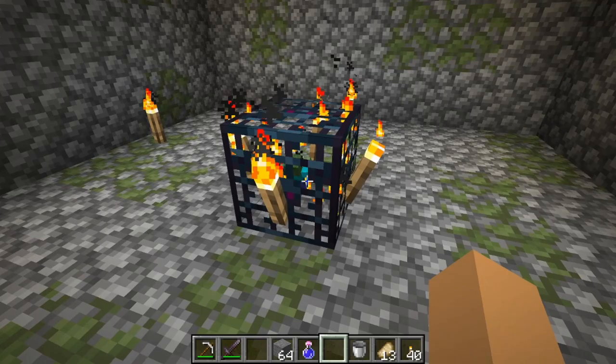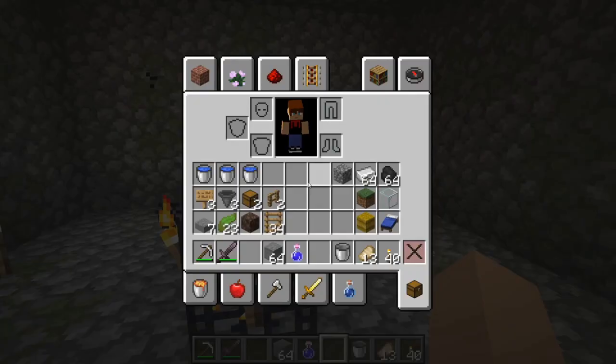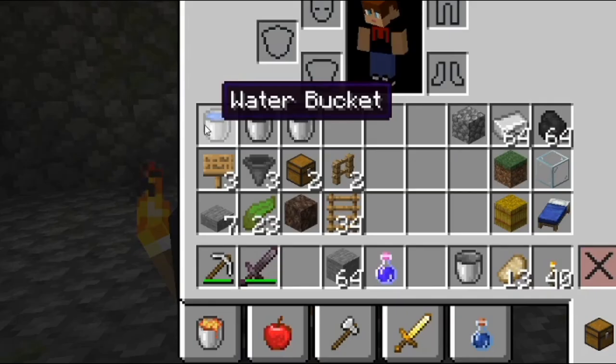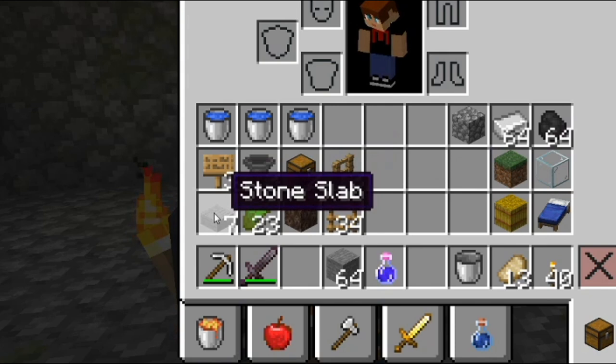What you first need is of course a zombie spawner. And what else you need are some materials. In this case you need 3 water buckets, 3 signs — it can be any wood — 3 hoppers, 2 chests, 2 fences, 7 stone slabs, 23 kelp, and soul sand.